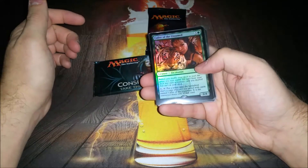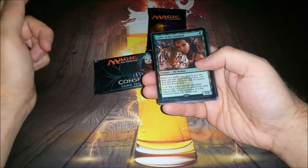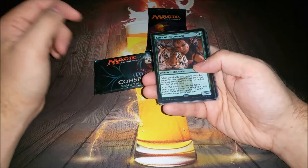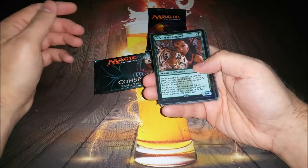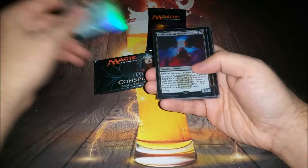Got the Collar of the Untamed — pretty sweet little four-drop. You can reveal a creature card from your draft that's not in your deck, so something off-color or just something you don't want. You can pay X and tap it and put a token of it into play. If it dies and it's legendary, put another one in; if it's not legendary, you can just do one every turn as long as this doesn't die. Pretty sweet.